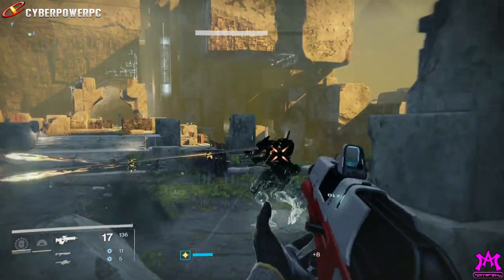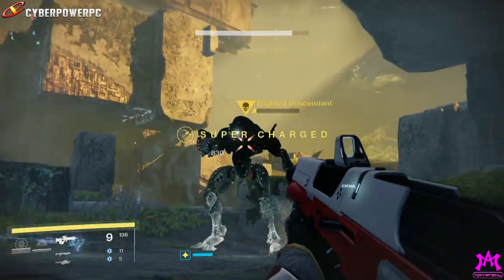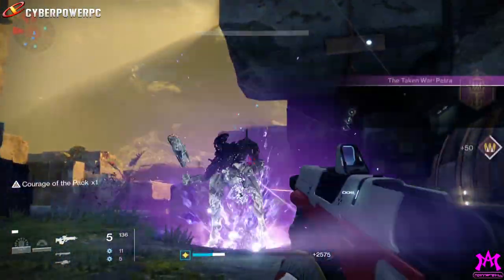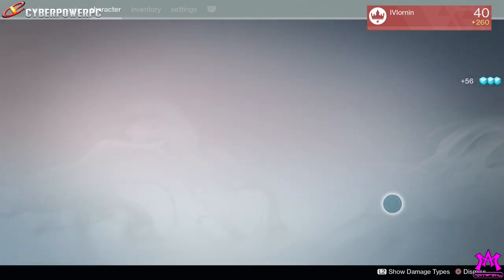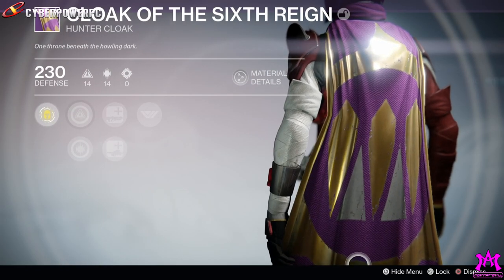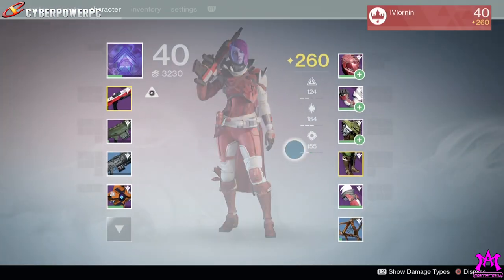After you finish those three planets and kill the champions on each of them, the next few missions will just task you to kill Fallen on three different planets, and then you're just a few story missions away from owning the Year One Queen's Wrath Cloak of the Six Raids class item.